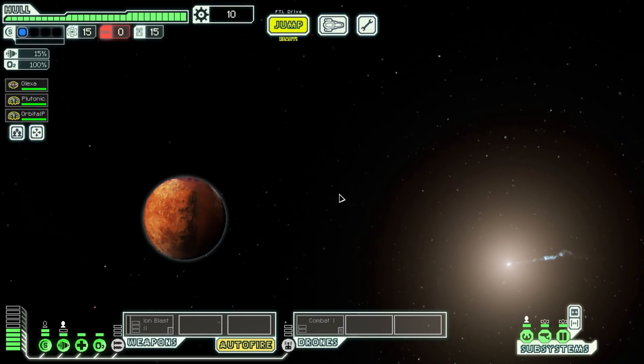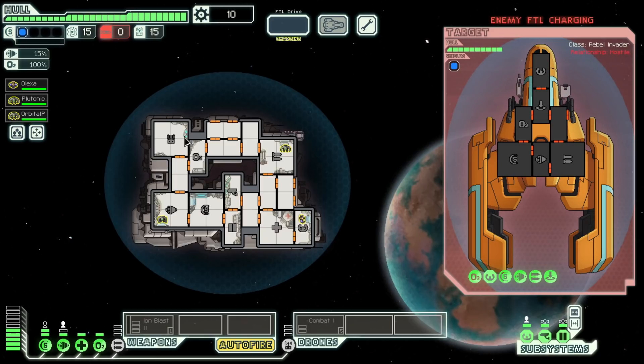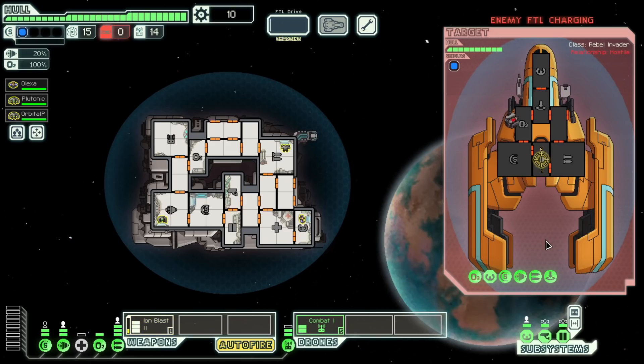We should prioritize getting scrap here on the first floor. The rebel fleet is already powering up their FTL — we do not want them to do that, so get everything in route. I'm going to go for their engine because I do not want them to fly away.